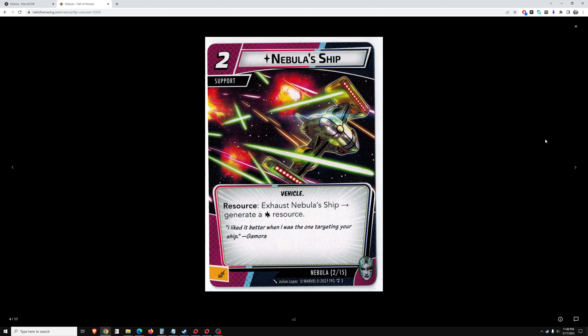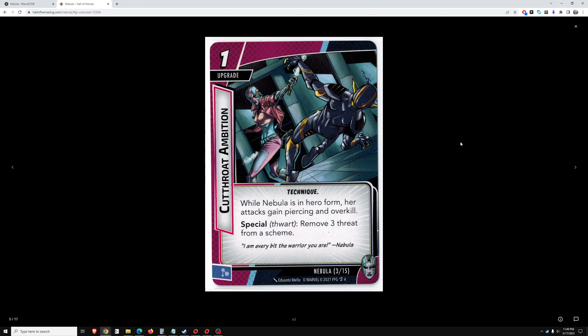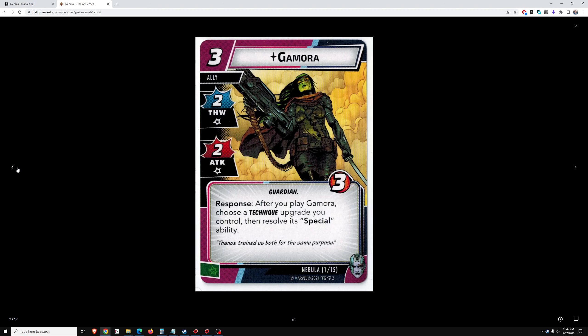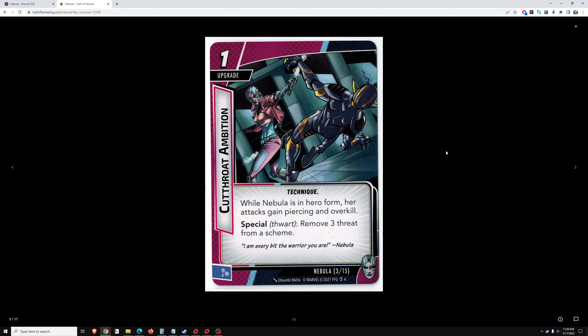Nebula's ship, which was a pain in the neck in the Nebula scenario — 2 cost support, exhaust to generate a wild resource. So it's the standard resource generator that every hero gets. Cutthroat Ambition is a 1 cost upgrade. While Nebula is in hero form, her attacks gain Piercing and Overkill. So you get Piercing and Overkill for 1 round, but then you switch. At the beginning of your next turn you resolve the special ability and discard the upgrade. So on the turn you play it, you get Piercing and Overkill, and then next turn you get Remove 3 Threat for 1 cost. If you can make use of the Piercing, this is good. If you can't, it's pretty meh.